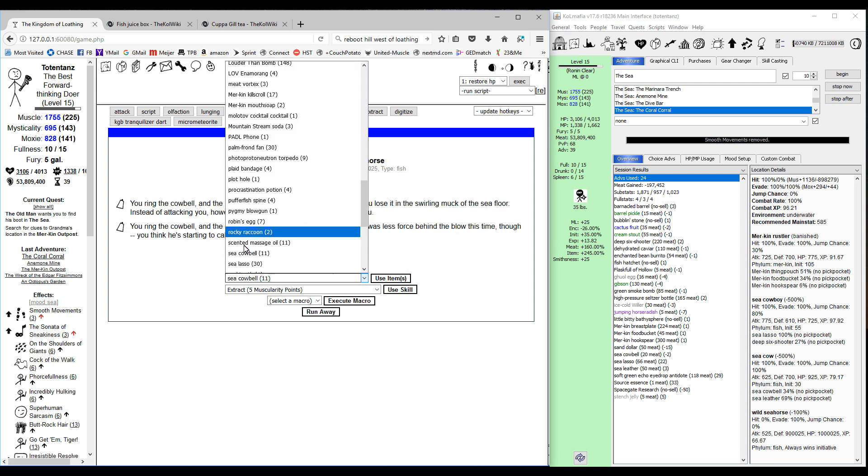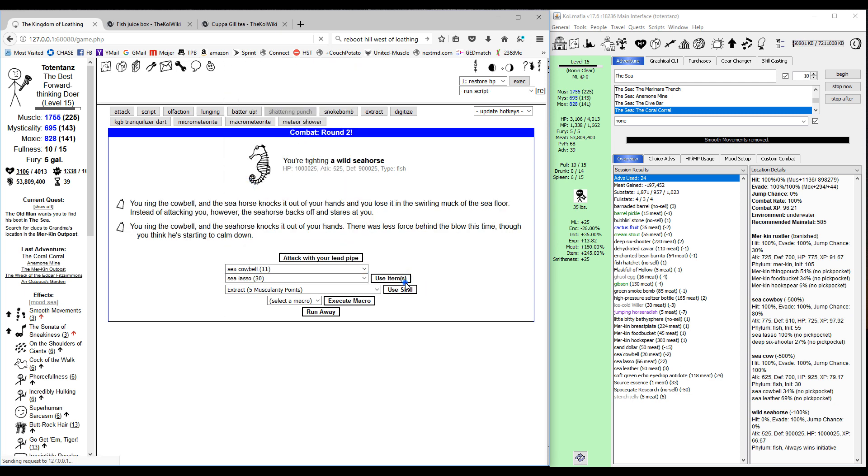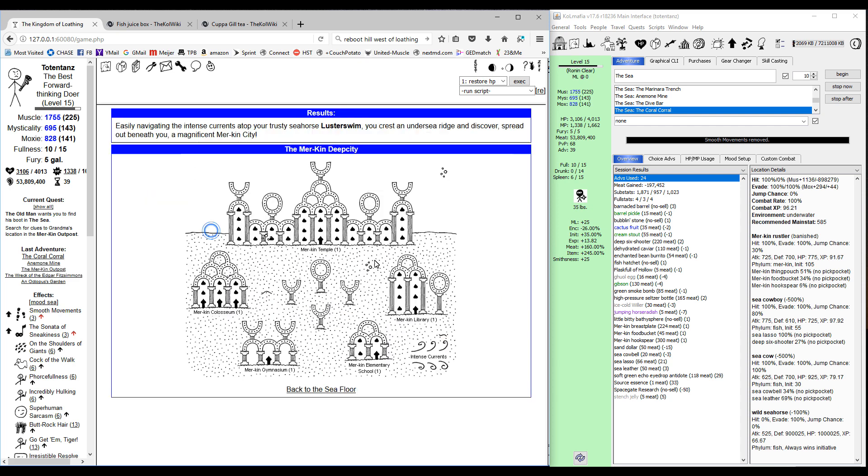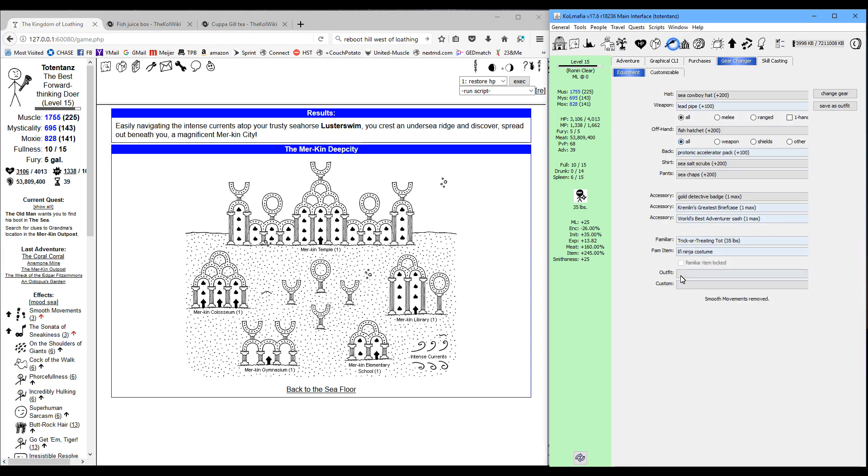There we go — we got the seahorse again! Funksling two cowbells, then funksling one more cowbell and a lasso, and now we've got our pet wild seahorse. Let's use the currents.